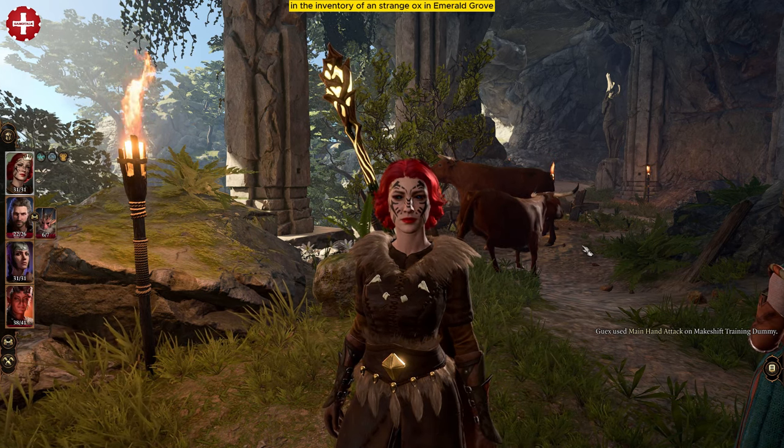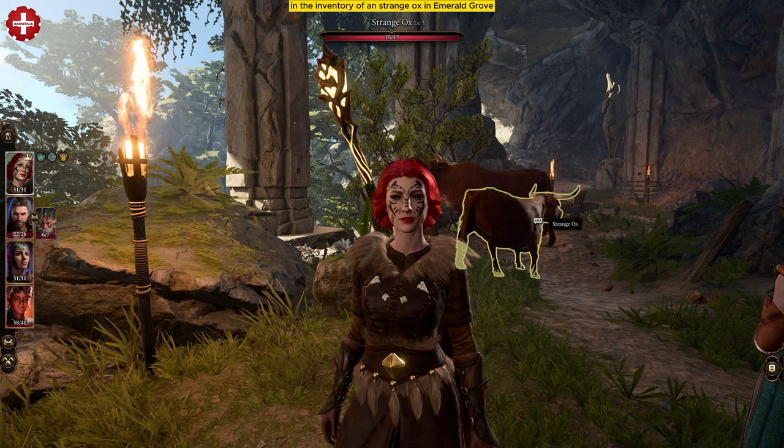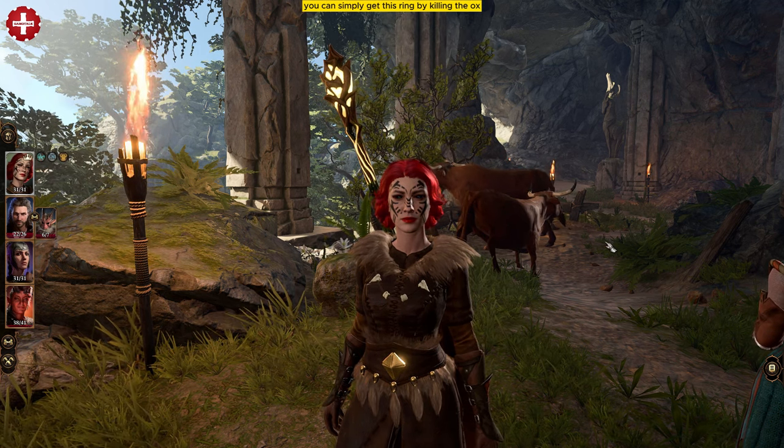This ring can be found very early in the game in the inventory of a strange ox in Emerald Grove. You can simply get this ring by killing this ox.